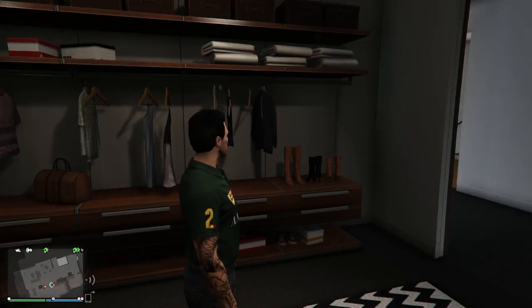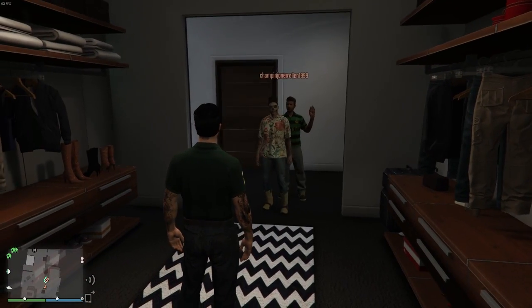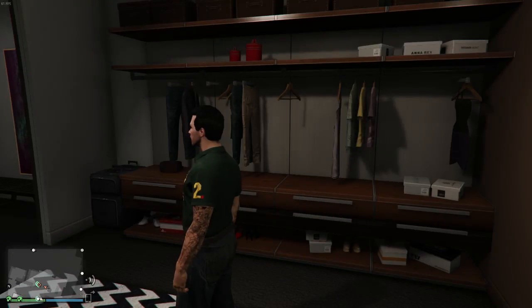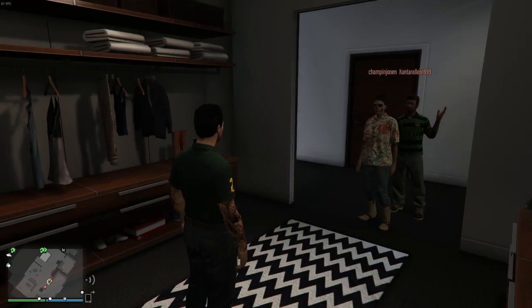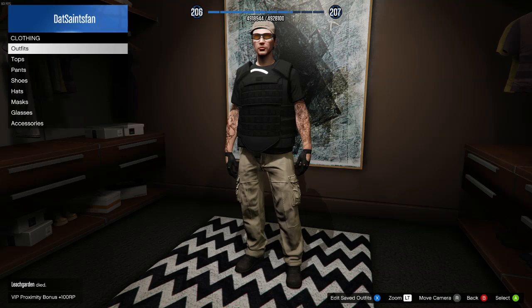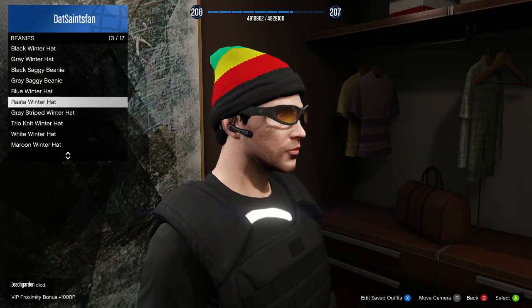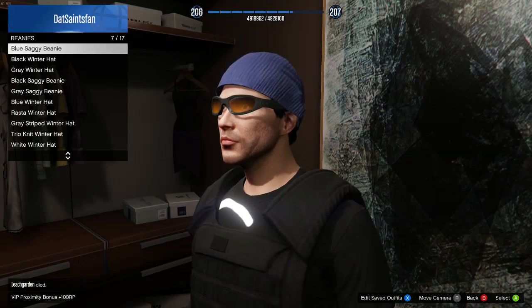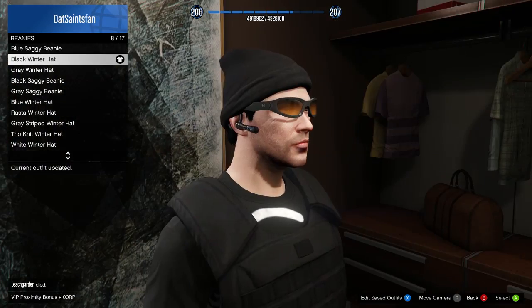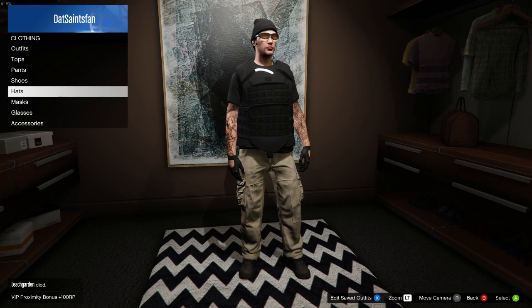Once you've walked out of the store dressed as one of the other VIPs, go to your apartment and go to the closet. Once in the closet, stand in the middle and get ready to hit right on the d-pad, because you're going to want your VIP to change the outfit back to none. Once he changes it back to none, for a moment you should see the outfit switch back to the bodyguard. Once you see that, hit right on the d-pad and then change one of your hats.